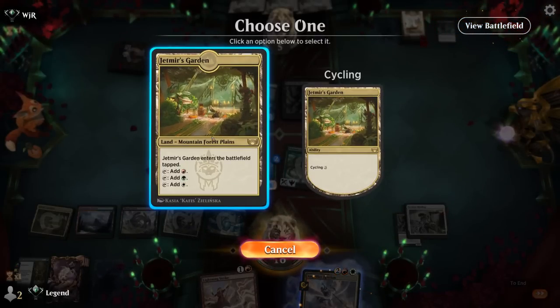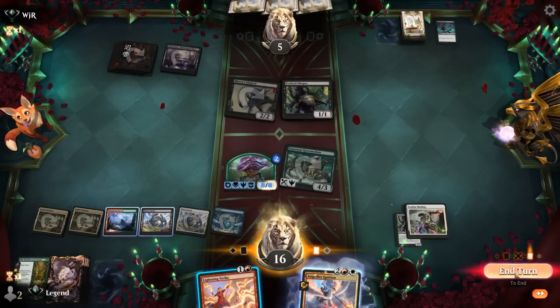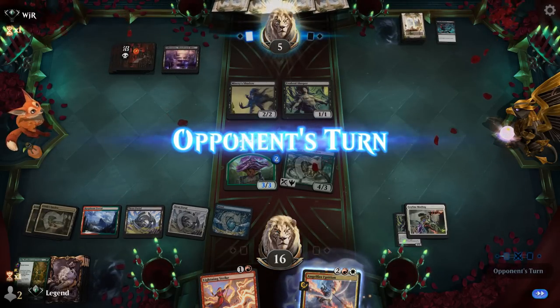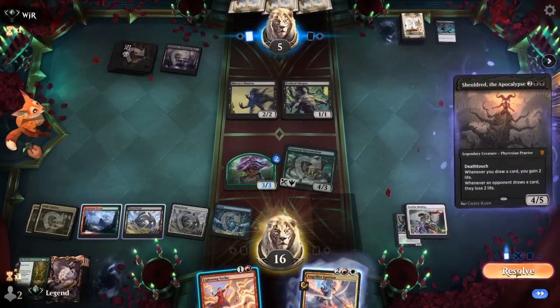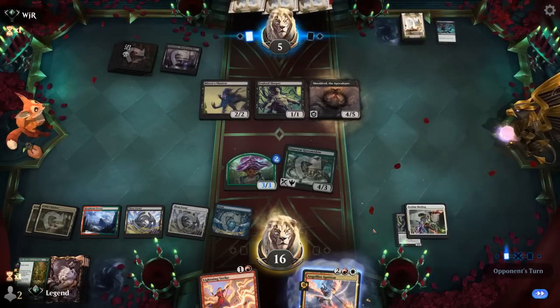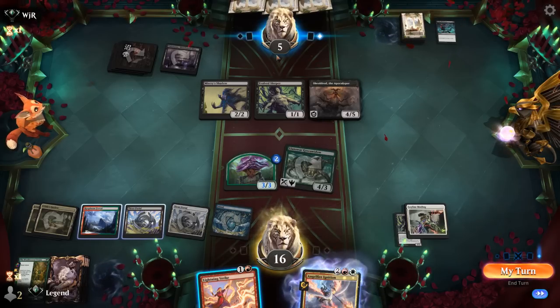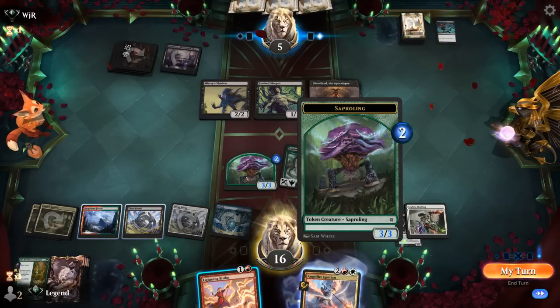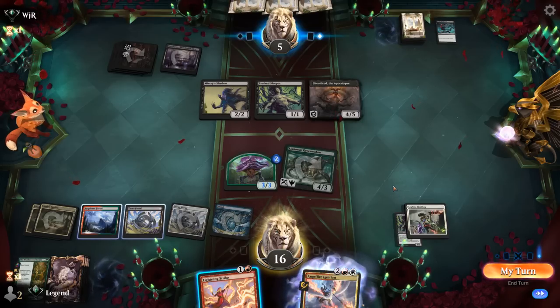We'll play this tapped since we have Ignition to flash back. We wait on Lightning Strike even though we could kill Misery's Shadow now. Our opponent isn't really in a spot where they can afford to keep up a ton of mana. There's a Shield-Root, so we'll have to do some math — if we Lightning Strike our opponent directly they're at two, then flash back Ignition on the Saproling, but they should still be able to survive. So killing Misery's Shadow at that point is better.